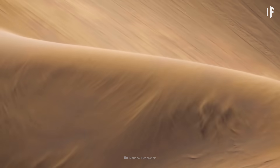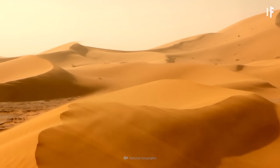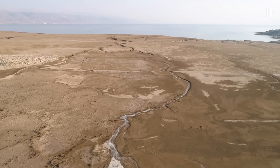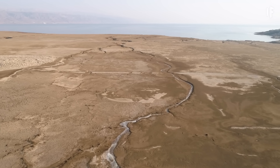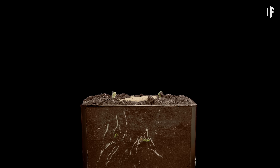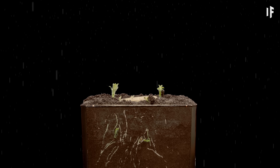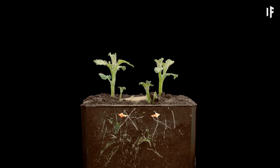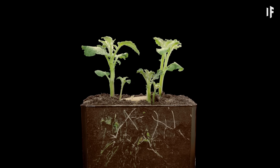Growing anything in these sands is tough, because some deserts can lose up to 33 times more water than they receive. This happens through the processes of evaporation and transpiration — or as they're known together, evapotranspiration.